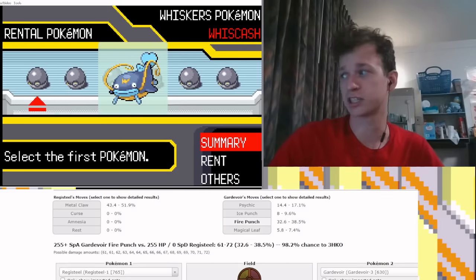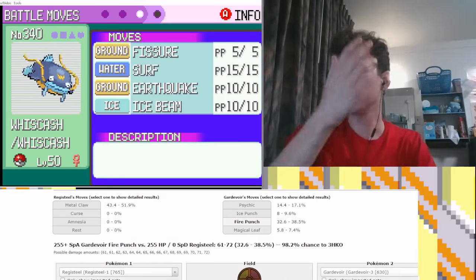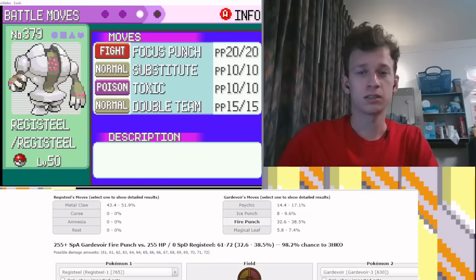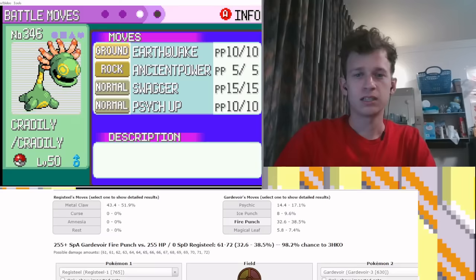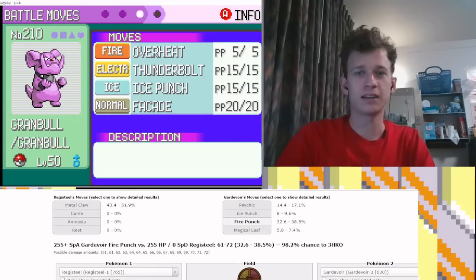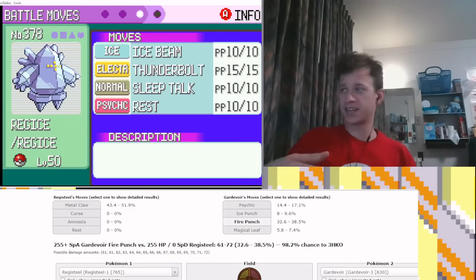I'd take Amnesia Rock Slide Whiscash — I'll take that here. That's not the worst thing in the world. That's whatever, honestly. That's pretty bad. That's really bad. We got Rest-Talk Regice — I'll take that. Could be a good mon.